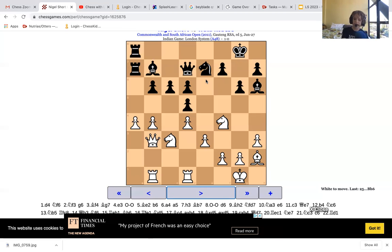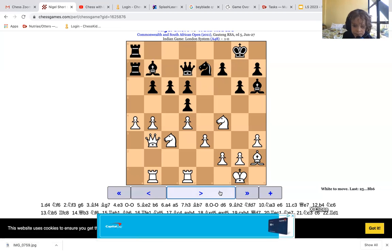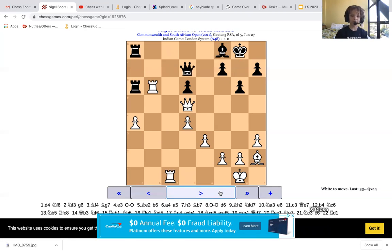It looks like Black is just wasting time. White decided to bust open the position. And White decided to put his rook on a more active square. Black decided to guard the pawn. White captured — that's a capture. They traded a few times. Black guarded his pawn. White captured a pawn.